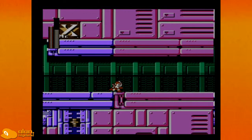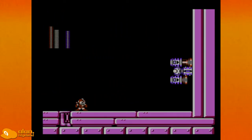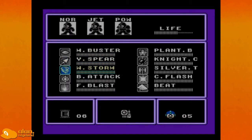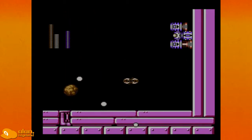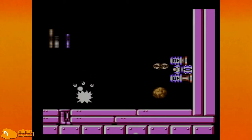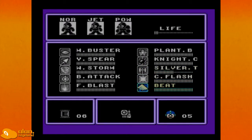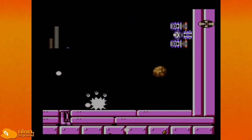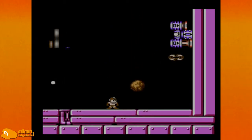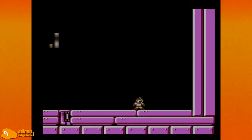Boss number two — pretty sure this is the Wall Walker. The boss in the first stage was called Track Duo, I think. This is the boss we want to use the Silver Tomahawk on because it flies diagonally. I want to jump and use it, and it goes right in. That boss is not hard at all — I shouldn't have had issues.